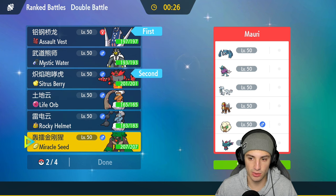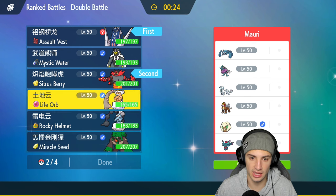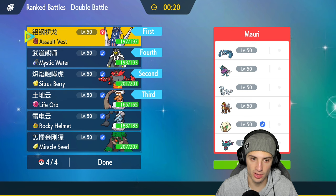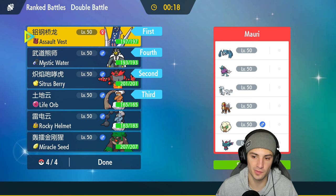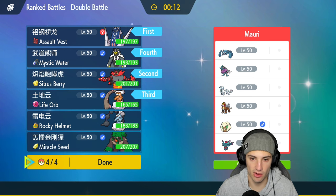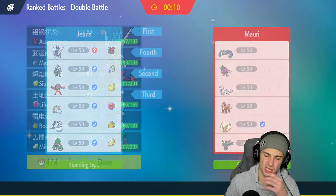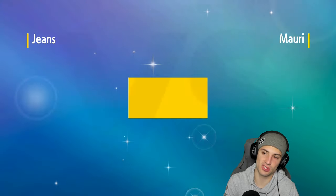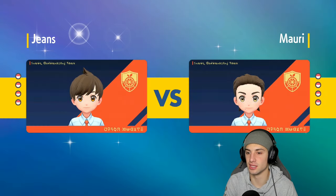In the back end, Landorus and Ursaluna look good. I'm terrified of E-Speed, especially with Inner Focus — it's just a problem. And they have Clear Body, so Intimidate might not be the right play here. They have so many Pokémon to neutralize Intimidate on this team. This one's going to be tough.